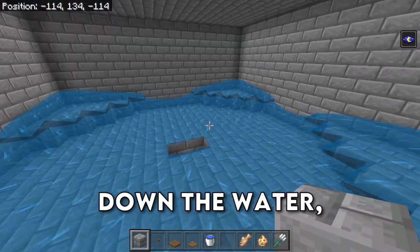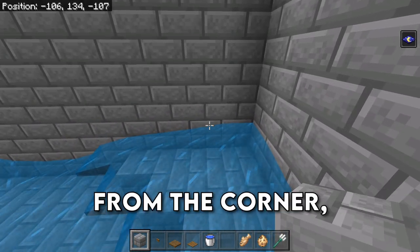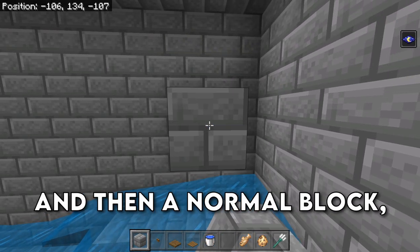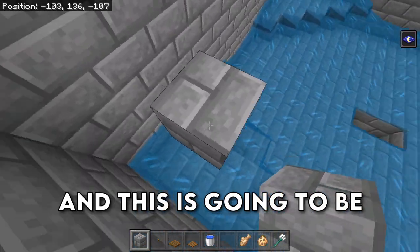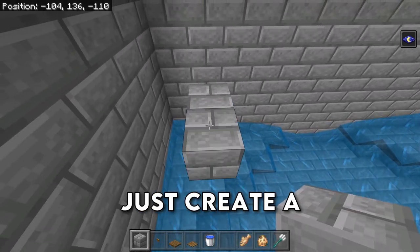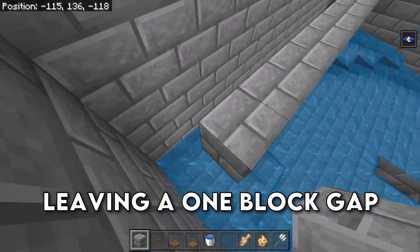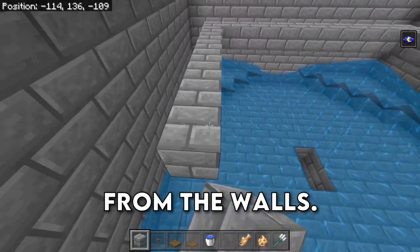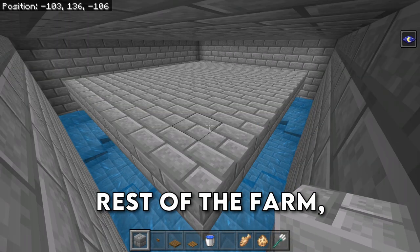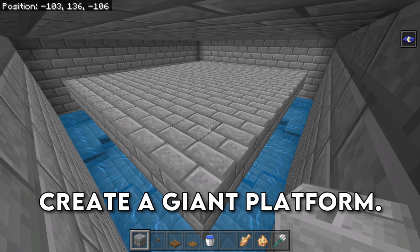After placing down the water, grab your blocks and come over to one of these corners, go 1 block over from the corner and then up 3. Place down a temporary block here and then a normal block, then break the temporary block — this is going to be where we start our platform. Grab your blocks and create a giant platform that goes all the way across the room, leaving a 1-block gap from the walls, filling in that square to create a giant platform.